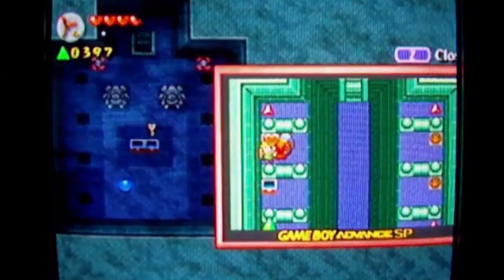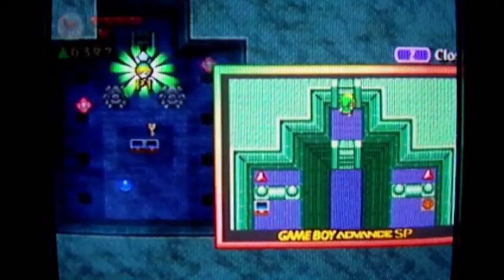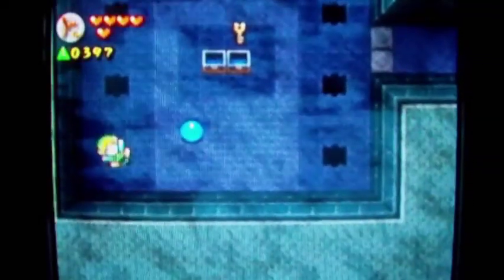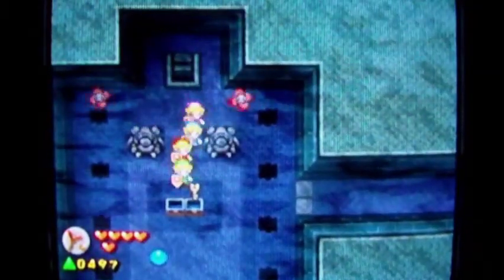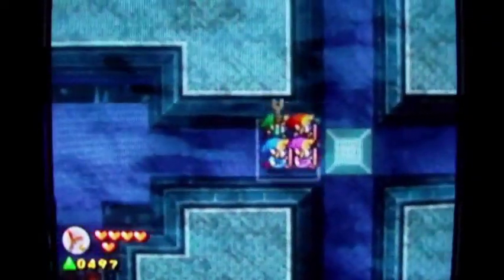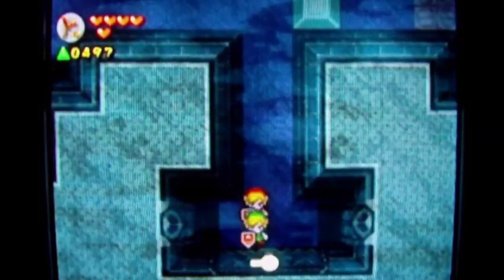I'll have to come back for one of them later. I got a heart container — I could use that. There are a hundred force gems down there too. Those enemies bounce at diagonal angles when they touch a wall — it's like a pool table. I'm just going to take the key because it's a longer walk to get the key than the Moon Pearl to go north.